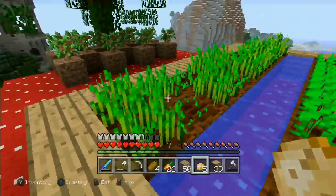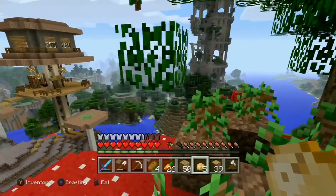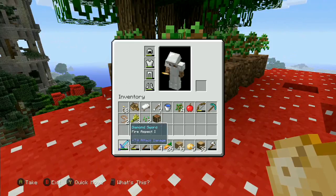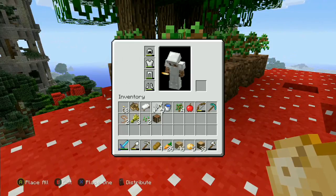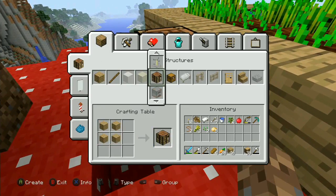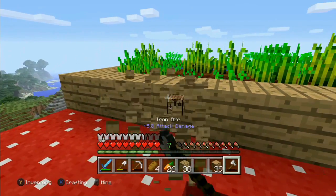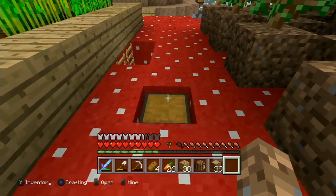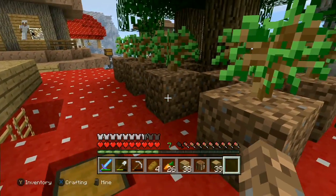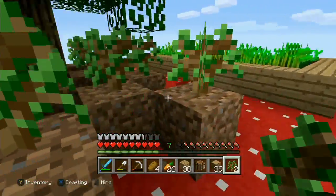I probably should make a bigger farm but I'll do that another time. We've got trees growing and plenty of saplings. I want to make a chest to put out here, so let's go ahead and make a chest and put it in this hole — that way the hole is useful. My axe just broke, that's fine. I'll put the extra saplings in there so if we ever need to plant trees we have them.